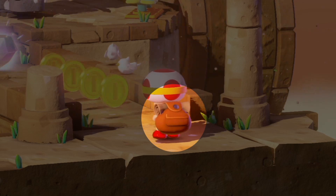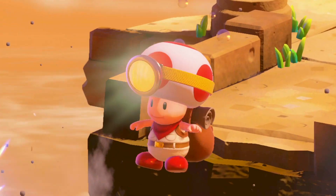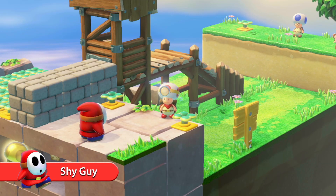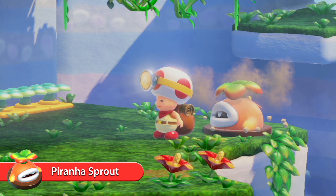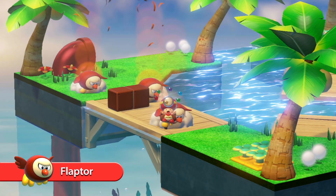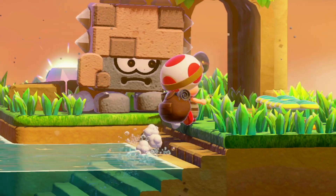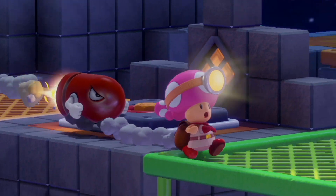Captain Toad's backpack weighs a ton, so he can't jump — and that can be a big problem for a little fellow who's being chased by Shy Guys who never, ever give up, Piranha Sprouts who pop out of the ground when you least expect them, Flapters who pound down on anyone foolish enough to stand under them, and a bunch of other baddies who are trying to keep Captain Toad from his treasure.